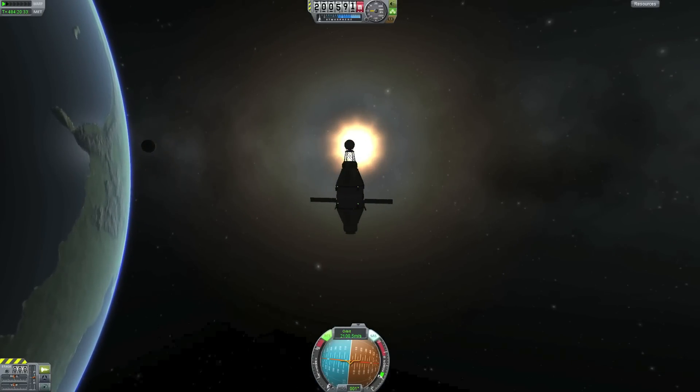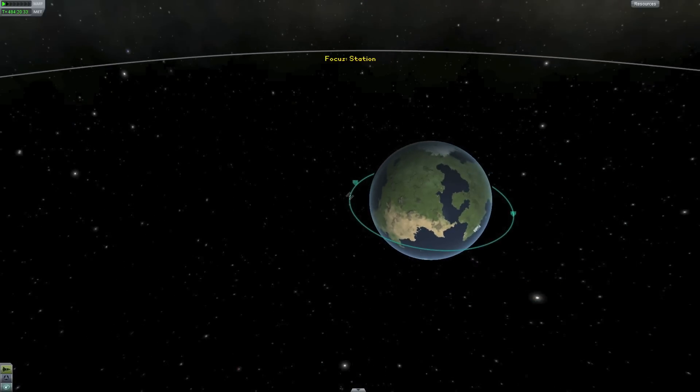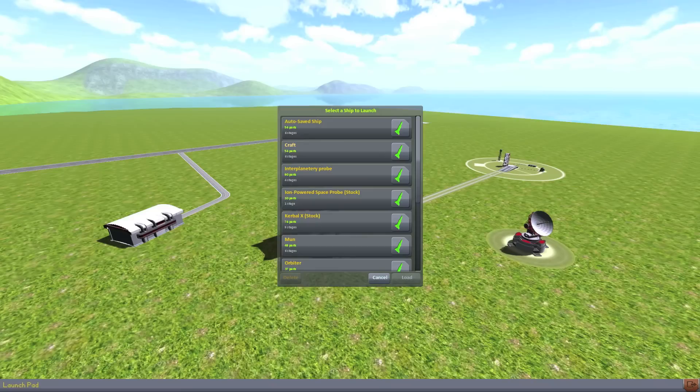I've got my space station up in space and I've gotten it into a pretty circular orbit at about 200,900 meters — so about a 300 meter difference. The first thing I will do is go down to the launch pad to my spacecraft.